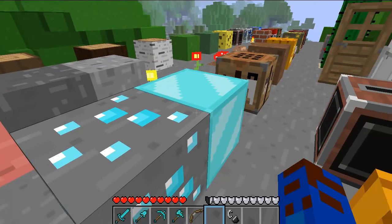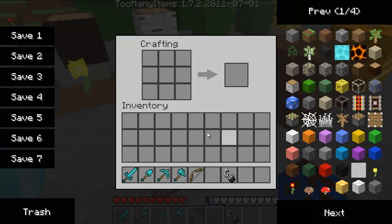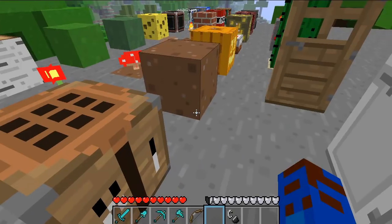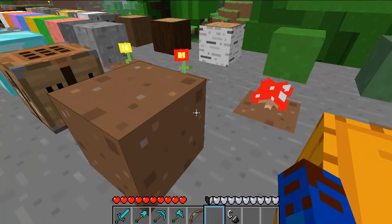Diamond ore, diamond block, workbench — this is how the workbench looks inside, not that different from just a regular default texture pack. This is farmland, it really just looks like dirt.